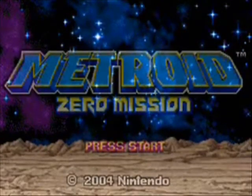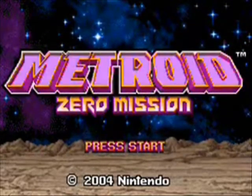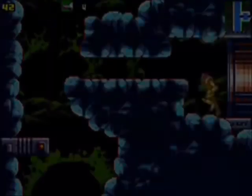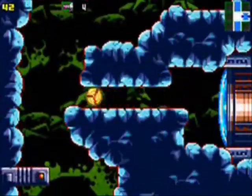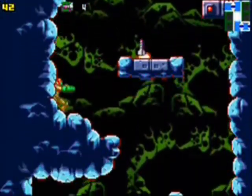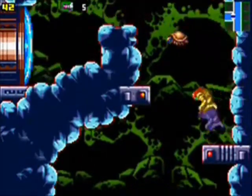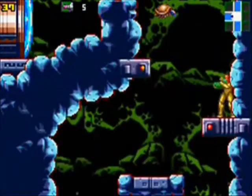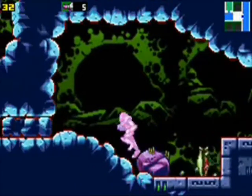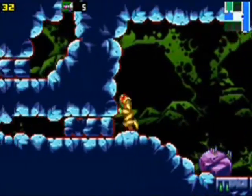At number 7, we have Metroid Zero Mission. You play as the bounty hunter Samus Aran as you search for a way to destroy the Metroids. This game is a retelling of the original Metroid, and it's also the introduction of Samus' Zero Suit, which has become famous thanks to Smash Brothers introducing it in 3D, as well as Metroid Other M introducing it in another version of 3D.